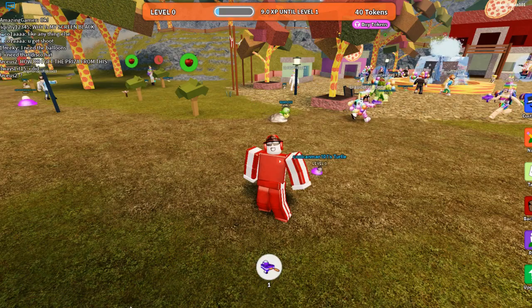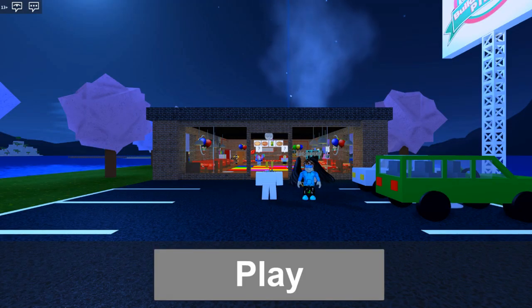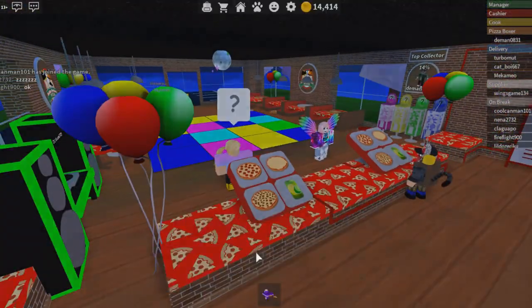The next game is Work at a Pizza Place, and that's for the rainbow DJ back bling. As you can see, you get some party stuff there.